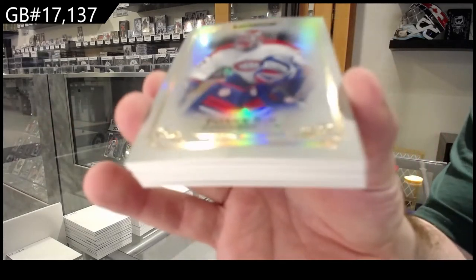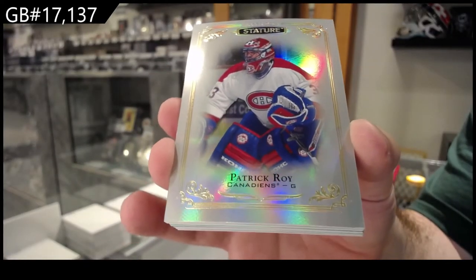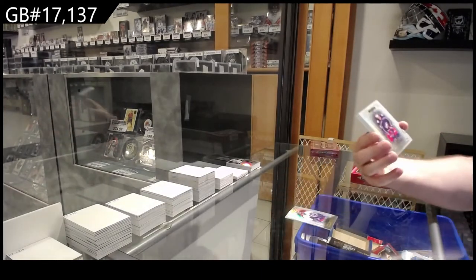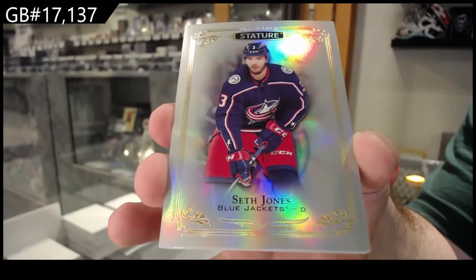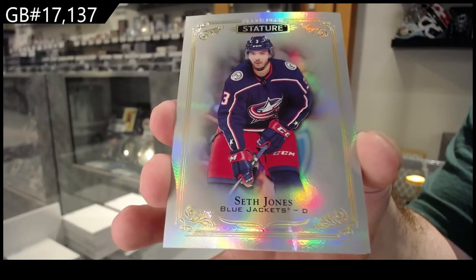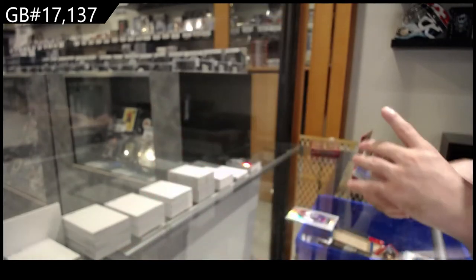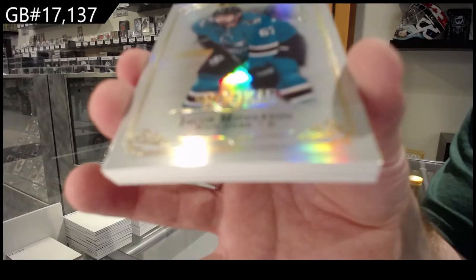We've got for the Montreal Canadiens Patrick Waugh — was that a shorty? Fox for the Habs. For the Blue Jackets, Seth Jones. For the San Jose Sharks, Middleton 399.